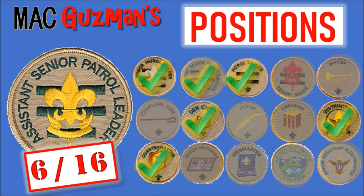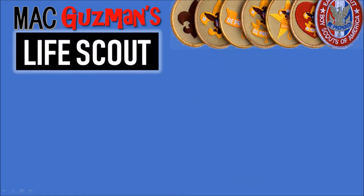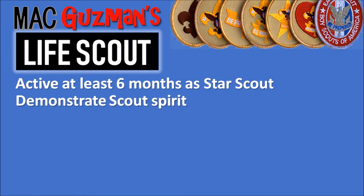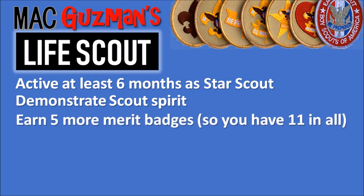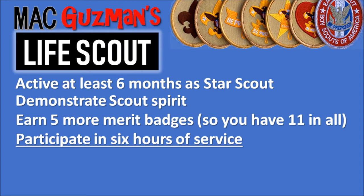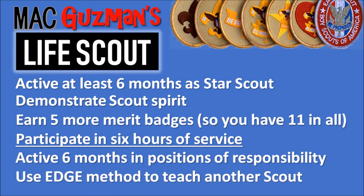I'm a Life Scout and completed that well over six months ago. To be a Life Scout you needed to be active at least six months as a Star Scout, demonstrate Scout spirit, earn five more merit badges for 11 total, participate in six hours of service with three being conservation-related, hold a position of responsibility for six months, and use the EDGE method to teach another scout a skill.